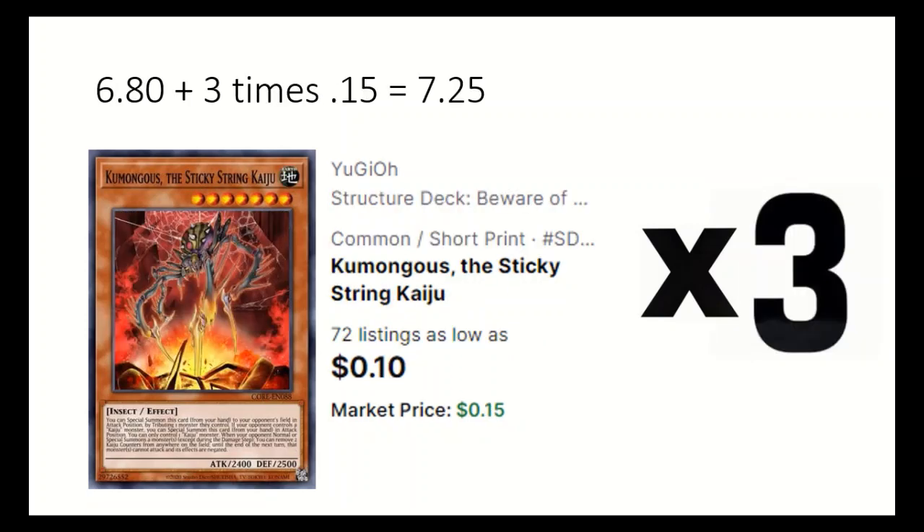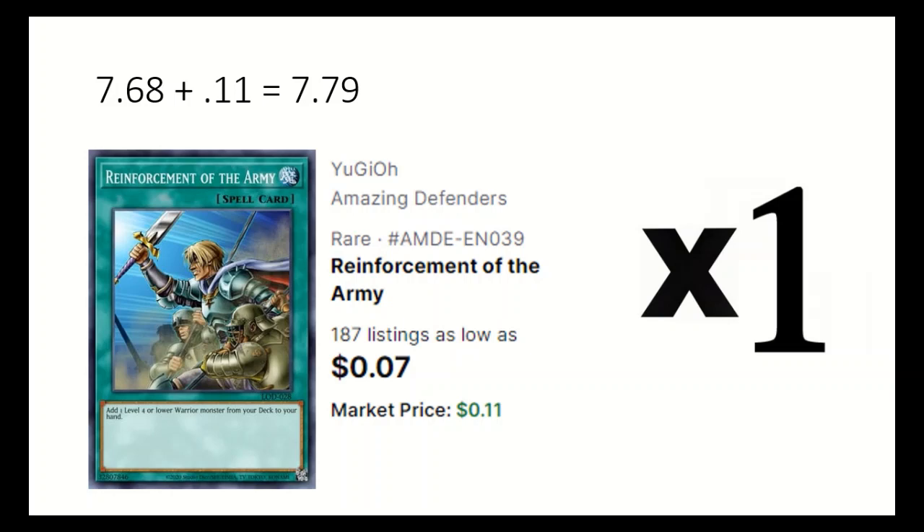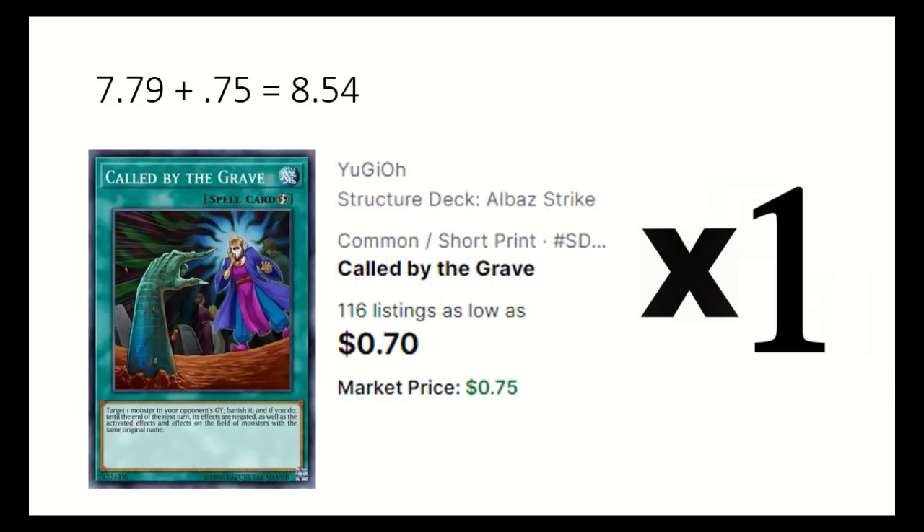3 Sticky String Kaiju, able to remove a monster threat. 1 Foolish Burial to activate the graveyard effects. 1 Reinforcement of the Army to add the Phantom Knight monsters. 1 Called by the Grave to stop some hand traps.